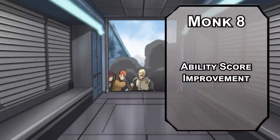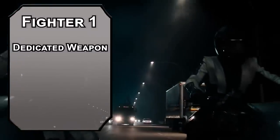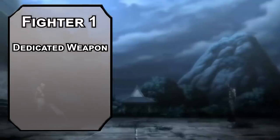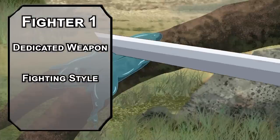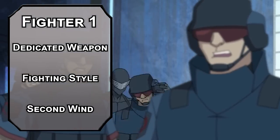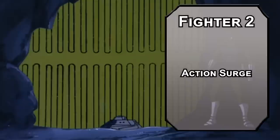8th level monks get another Ability Score Improvement, so we can work toward capping your Dexterity modifier to make you the best with all your weapons — except we still need more weapons. Fighters get proficiency with all weapons, and we'll also pick up Dedicated Weapon, letting you pick any weapon without the heavy or special property to become a monk weapon as long as you're proficient — so now that's the entire weapon catalog that isn't special or heavy, guns included. For your Fighting Style, choose between Archery for +2 to ranged attack rolls, Dueling to add 2 to damage holding a weapon one-handed, Thrown Weapon Fighting, or Two-Weapon Fighting. All are reasonable; I personally like Dueling or Thrown Weapon Fighting. You also get Second Wind, allowing 1d10 plus your fighter level as a bonus action once per short rest. Action Surge at 2nd level lets you make two actions in one turn once per short rest, for up to six attacks in a round with Flurry of Blows.